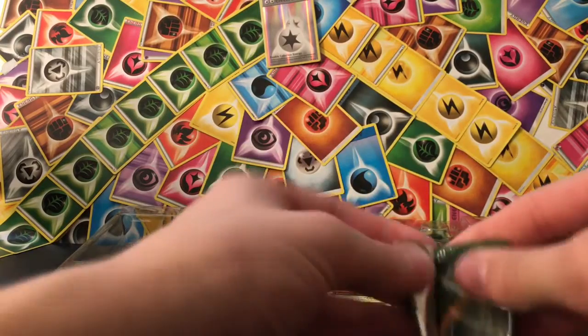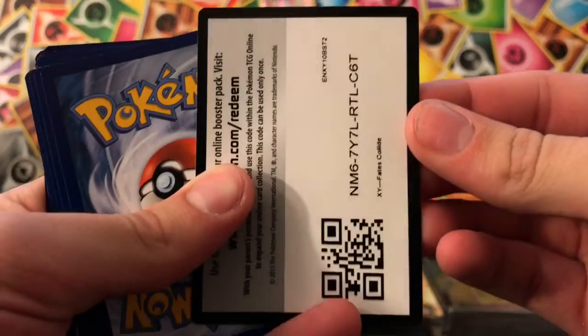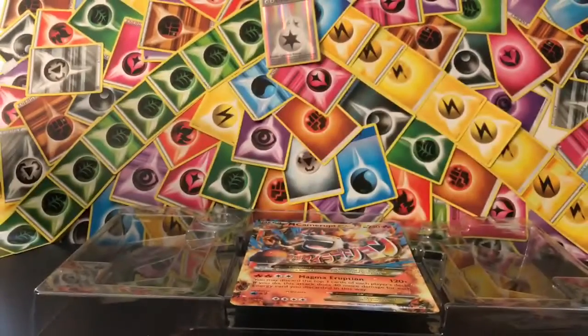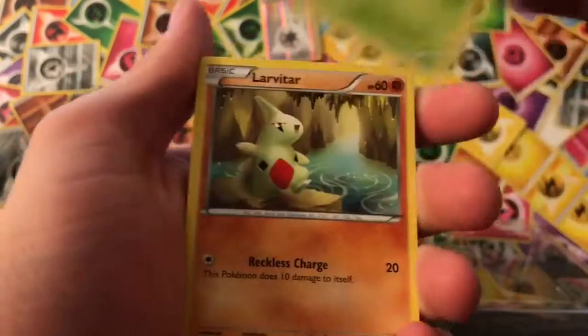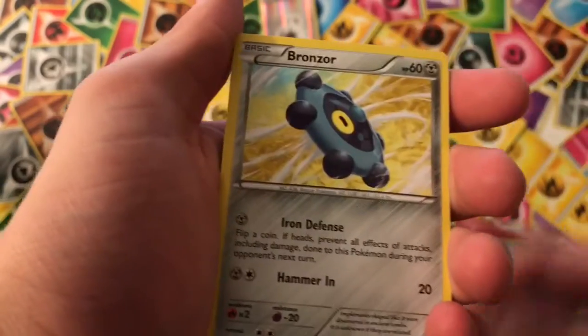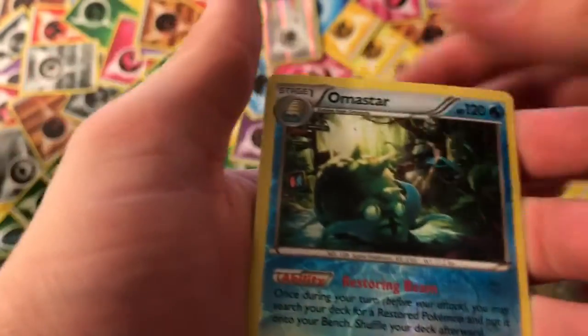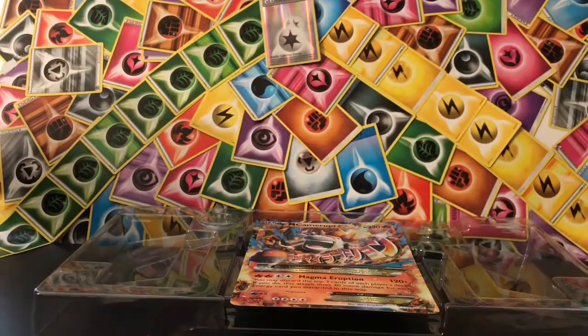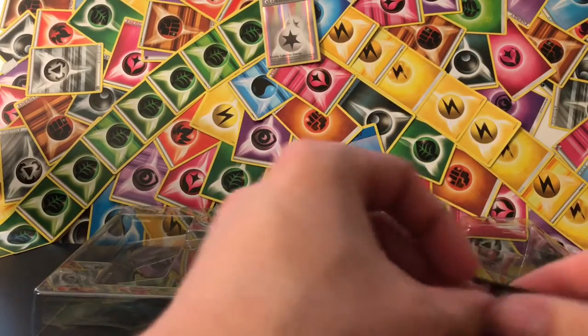Fates Collide, pack number one. We got a Seal, Burmy, Larvitar, Bronzor, Mincino, Shauna, Ultra Ball, Kabuto, Reverse Rare Amistar, and Servine Regular Rare. Reverse Rare — could be worse. But it's Fates Collide; you don't get a whole lot other than Alakazam.